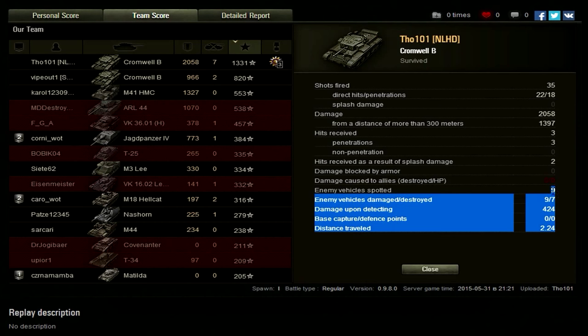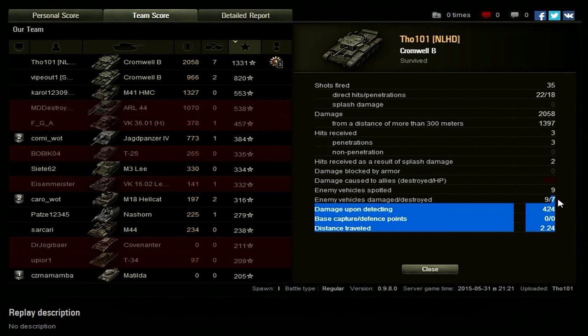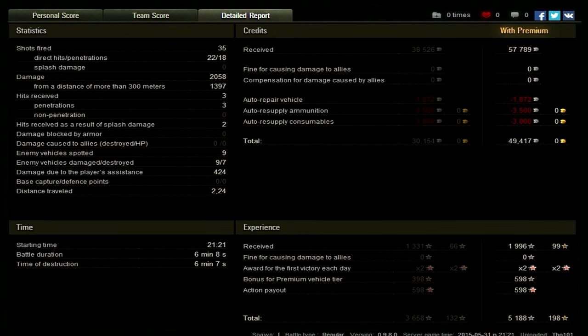I got very good damage total in a tier 6 game. I spotted nine tanks and destroyed seven of them, though I only did 400 assistance/spotting damage — less than I'd expect. I only had to travel 2.2 kilometers to achieve this, since I just needed to reach that mid-ridge. I got a really healthy profit, partly because I still had a premium account — the Cromwell B came with 30 days of premium. Even without premium I would have had a very good profit.